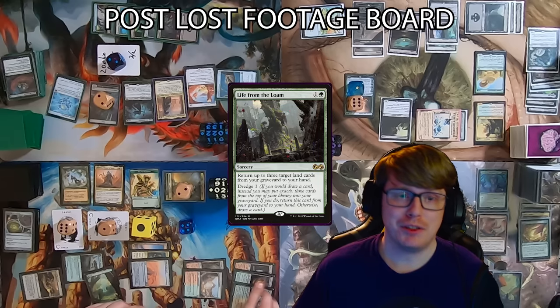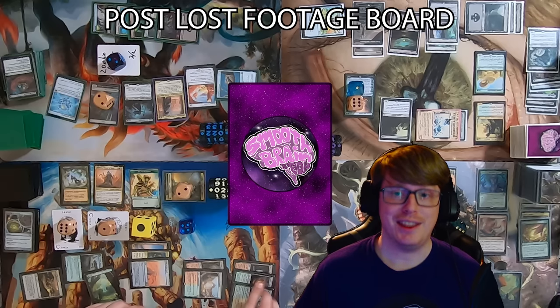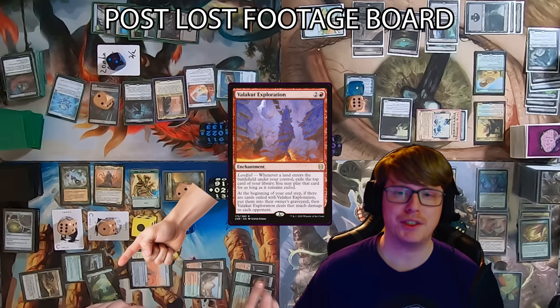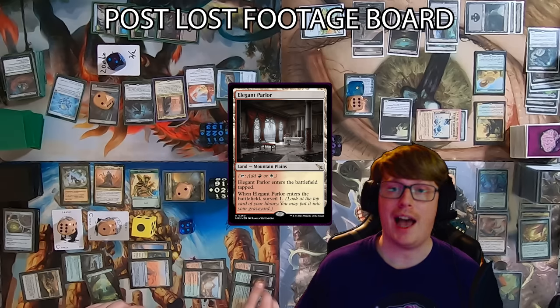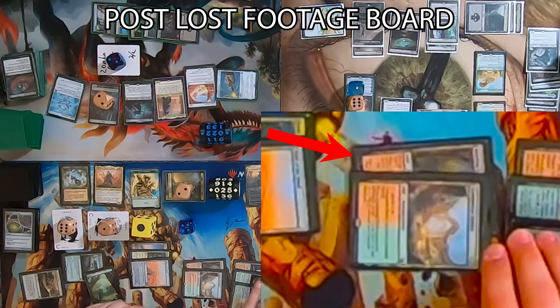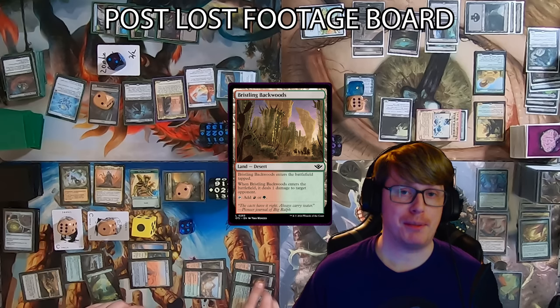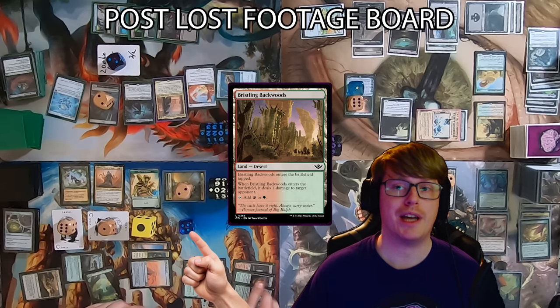There were some issues with footage, and 15 minutes of gameplay were lost — luckily it's just one turn. Using visual aids to reconstruct: Caden dredges Life from the Loam, a desert hits his graveyard making a 4/2 Plant Warrior token. He casts Life from the Loam returning three lands, then casts Valakut Exploration and plays two lands — believed to be a basic forest and an Elegant Parlor — making two zombies from Field of the Dead. He also casts Map the Frontier getting a Grasping Dunes and what appears to be a Bristling Backwoods.